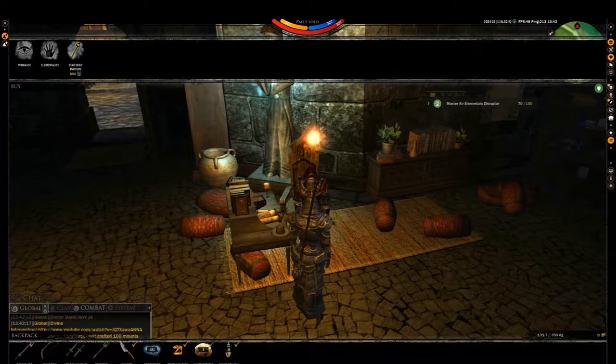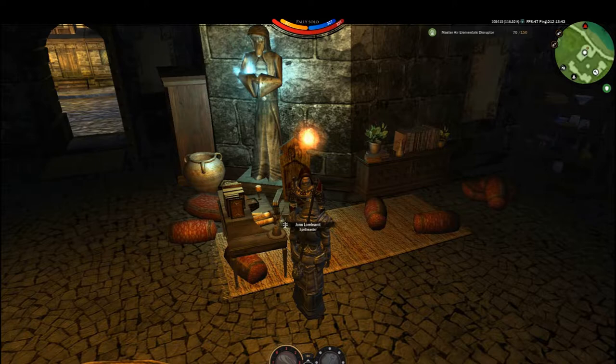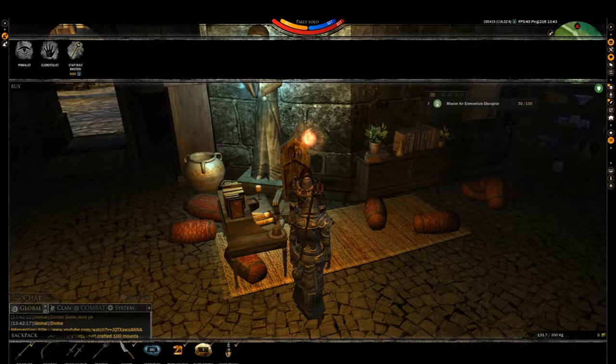Buying skill guide. What you need to do is go to either the Spellmaster or the Battlemaster. Interact with the Battlemaster or Spellmaster by pressing F. This will bring up your buy menu.